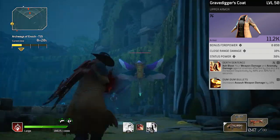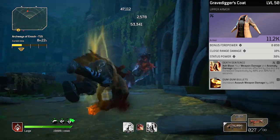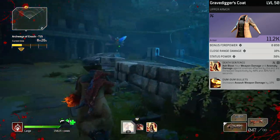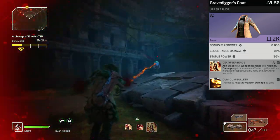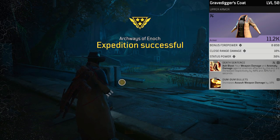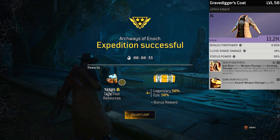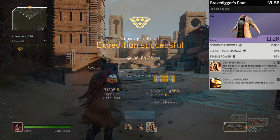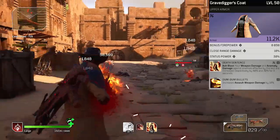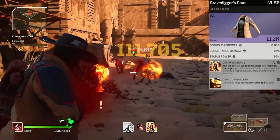On our jacket we don't have the attributes we want, which is a recurring theme — grinding for purple gear in this game can be as difficult as finding that dope legendary hat you've been grinding 5000 hours for. Remember: bonus firepower, close range damage, and cooldown is what we want. We need death sentence — one of the best mods in the game. Your firepower just flies through the roof when you pop your ash blast. And obviously we want dumb dumb bullets.